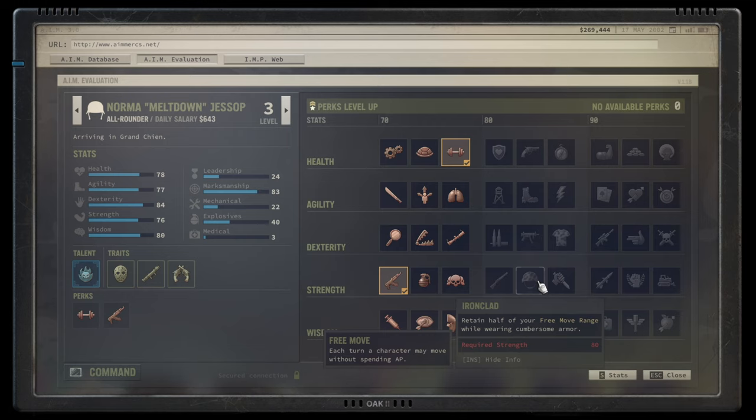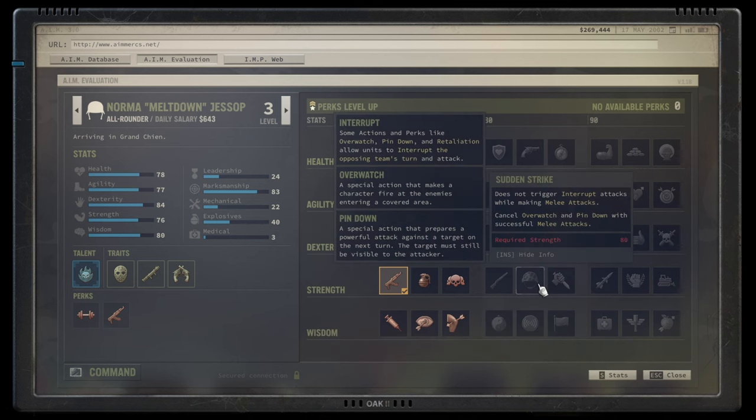Ironclad halves the free movement penalty for heavy armor — instead of no free movement, you get half. It's a decent talent for heavy armor users, though generally if you want movement you avoid heavy armor and go for grit, which is more of a meta build.